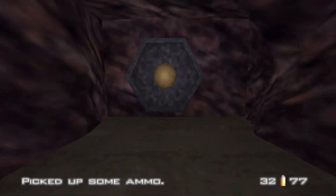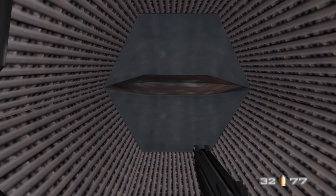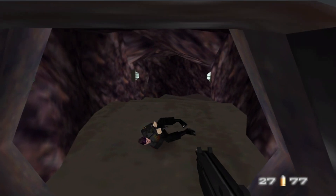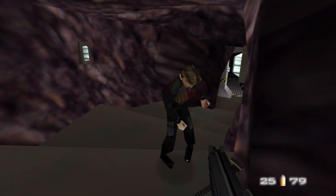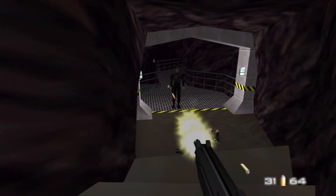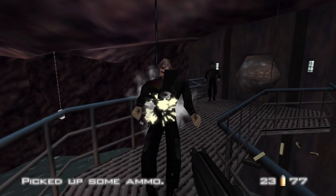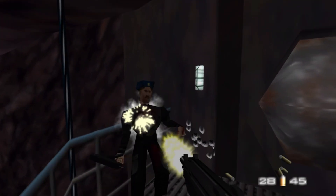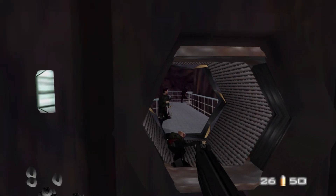We're looking out for the blue hat ones in particular because they have body armor, whereas the ones without the hats don't. As we make our way through here you'll notice we are very much buried in the caverns, so we're going to be seeing a lot of this rock texture, which is pretty nice. This level has a lot of unused spaces - around the side here you can see there's water down below, but we'll never get the chance to actually go there. You don't really interact with the areas off the beaten path.